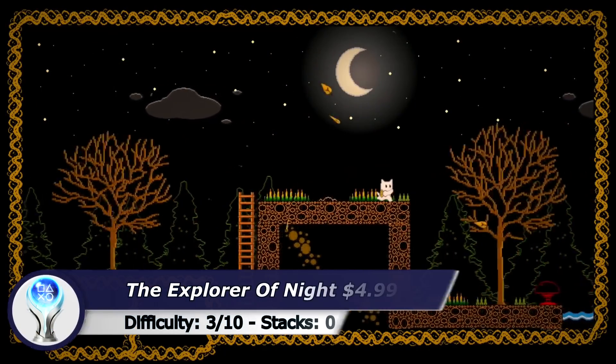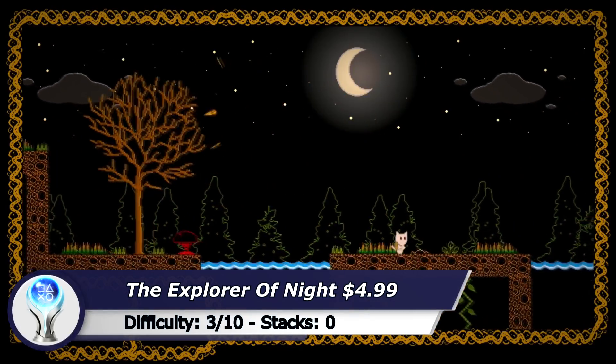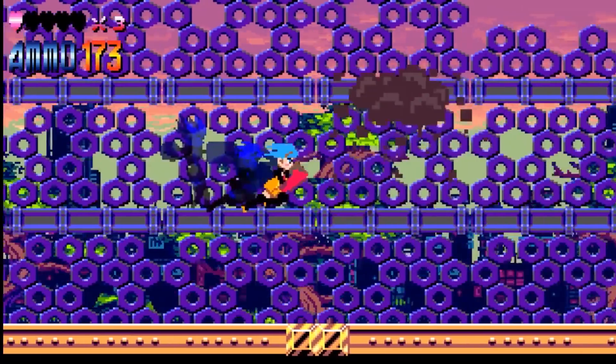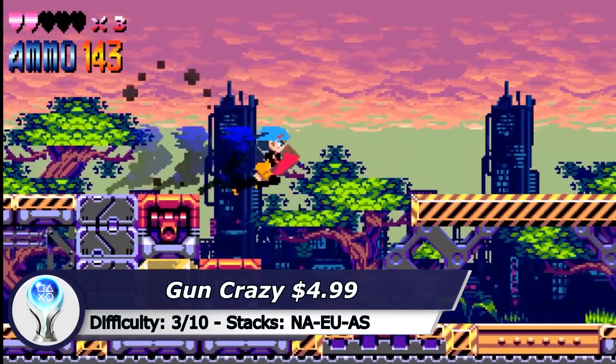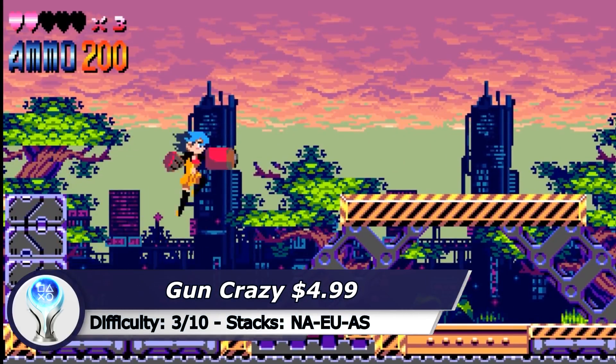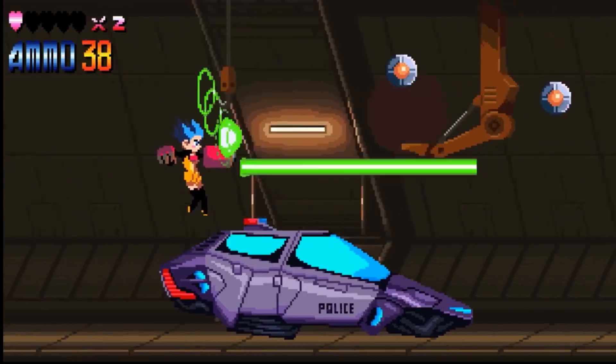The next one is The Explorer of Night. It's a platformer — you only have to complete 4 levels and the Platinum is yours. Gun Crazy requires some skill to get it done in 5 minutes, so if you are not good at action platformers it can take up to 15 minutes. All the trophies can be obtained in the first 2 levels.